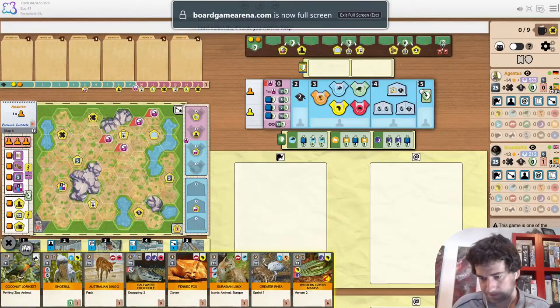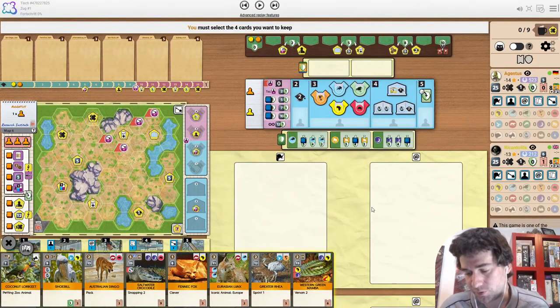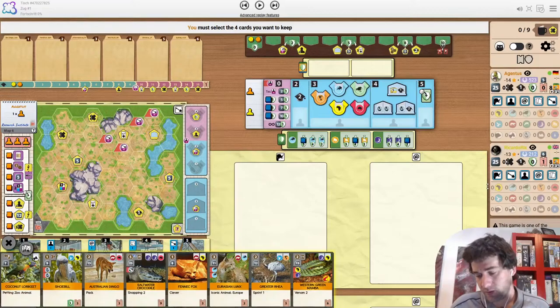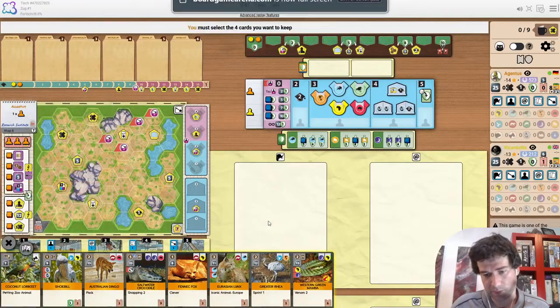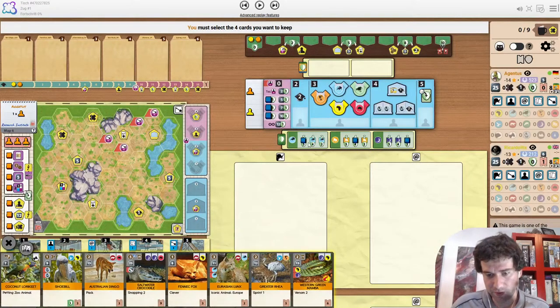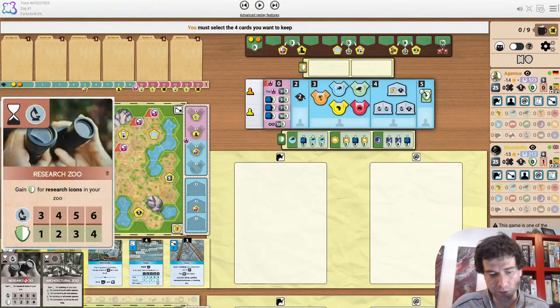Money gain was almost identical — makes sense. There was a lot of extra money coming from Science Library. Koronex did kind of keep up with income; they were able to spend it, and did break 5 a lot more. The opening hand for Agentus is a lot of animals. We are on Research Institute. Projects are Europe, Primates and Reptiles. End goals are Research and Architectural. As BDW likes to say, we have the Slow Worm projects.